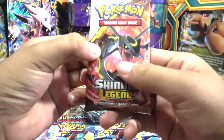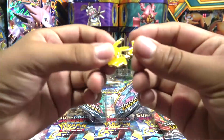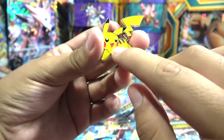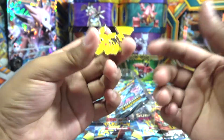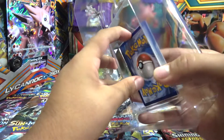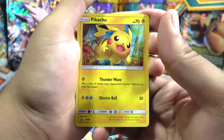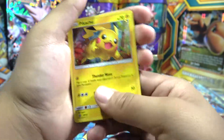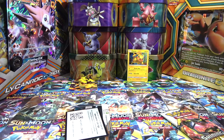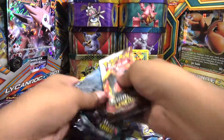Oh yeah, that's nice — shiny Rayquaza! In our last video we didn't get Rayquaza, we only got the Mewtwo and Genetically cycle. Here's the Pikachu pin — I love it. It's like the color sticks out more, kind of 3D coming out. We'll leave him right here and we're gonna open these two packs. Here's the code for you guys.